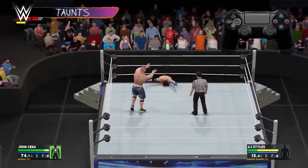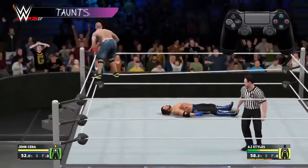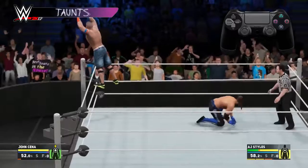D-pad right is for opponent taunts — this will give you a damage buff, making your attacks more powerful for a period of time. Finally, D-pad left does a crowd taunt, which boosts how much momentum you get from attacks.